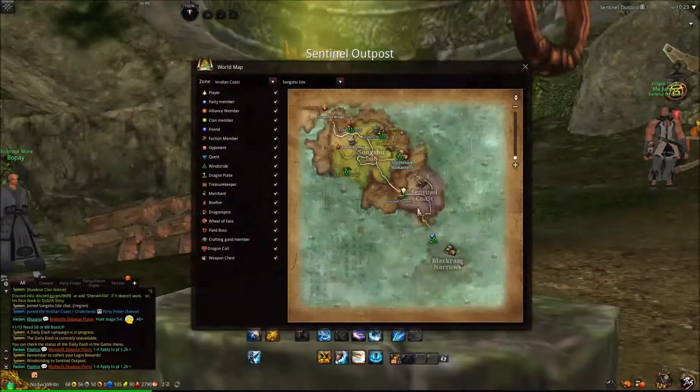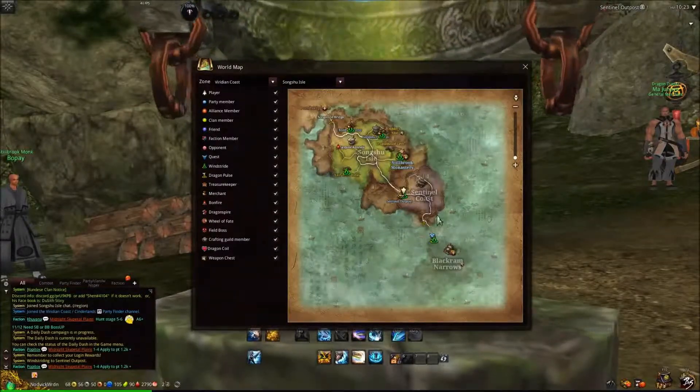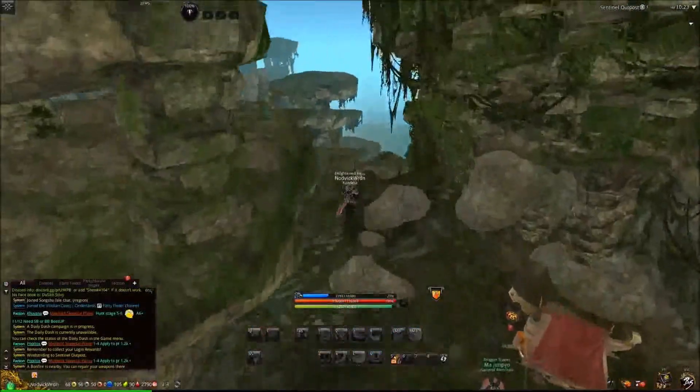So right here, this Sentinel Outpost, and you're going to want to walk over to this corner here. The best way to do that is just go right over these two rocks.